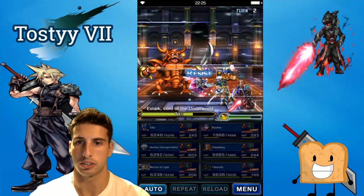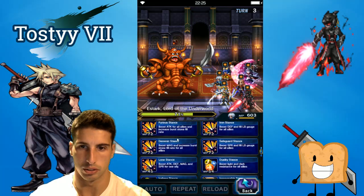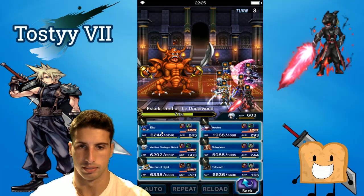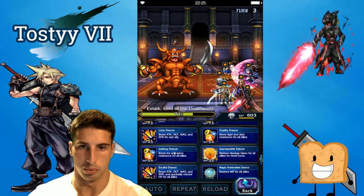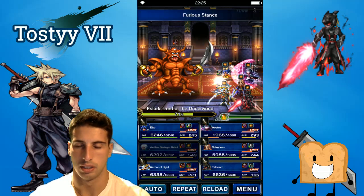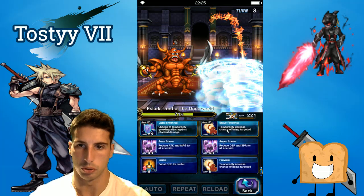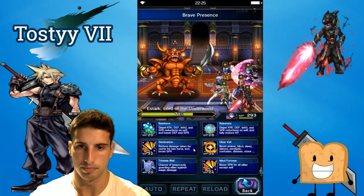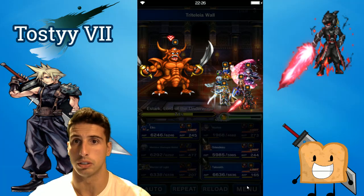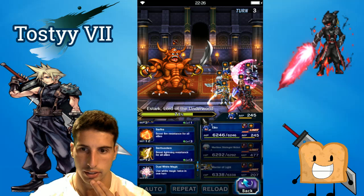We're taking no damage — Mistia is taking a little bit of ice damage right now, so next turn I'm gonna boost her ice resistance. We're gonna go Link Stance, Iceberg — boom. We're gonna boost our attack to do a little more damage. Warrior of Light is still doing his thing, we're gonna provoke one more time and reset. Make sure every turn you check that the boss hasn't buffed himself up.